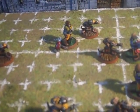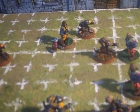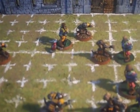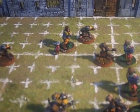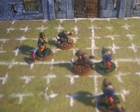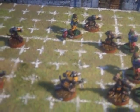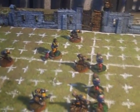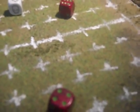Catching can also be modified. If the catcher is in an opposing player's tackle zone, you minus one. So if the pass is on target — giving plus one to catch — but I'm in a tackle zone, that minus one cancels it out, giving plus zero, meaning I'd need a four. In this example he's not in any tackle zones, so I roll and catch the ball. That is a successful passing play.